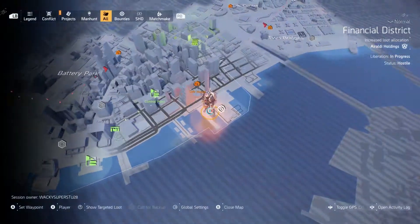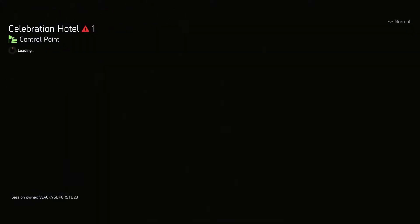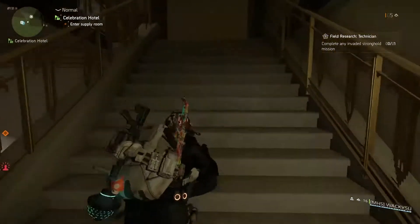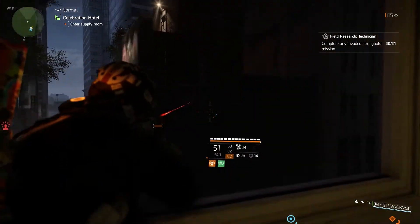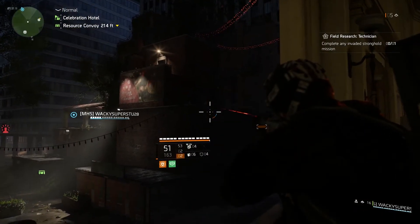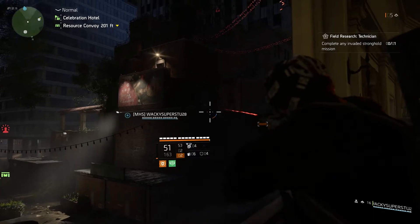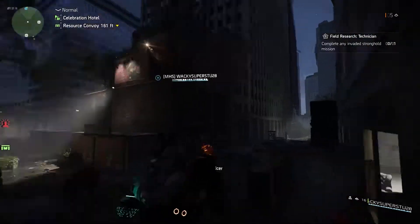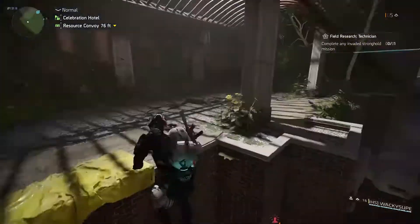For the second flag, fast travel to the Celebration Hotel control point. Go upstairs once you reach the control point and look out the window. It's on a little ledge secured by a padlock. Shoot the padlock off the door, then climb up the building to where the second flag is located on the floor.